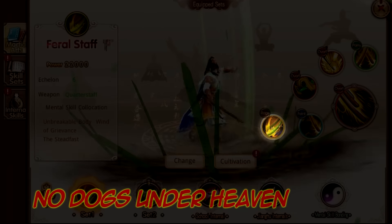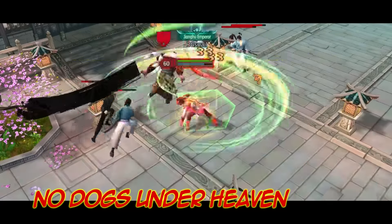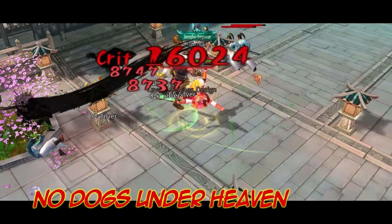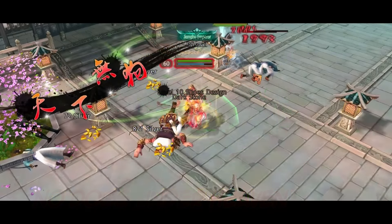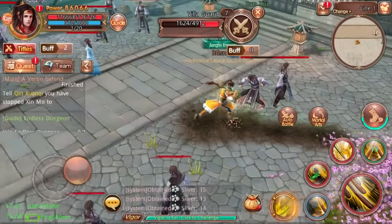The Rage ability, No Dogs Under Heaven, is a six-hit combo with each attack dealing a mini-stun and the last attack knocking the enemy up into the air. This Rage ability puts you in a Heavy Rage state, and when you're attacked during the Rage ability, you can cast a stun that hits all nearby enemies. This ability is only available after building up sufficient rage.